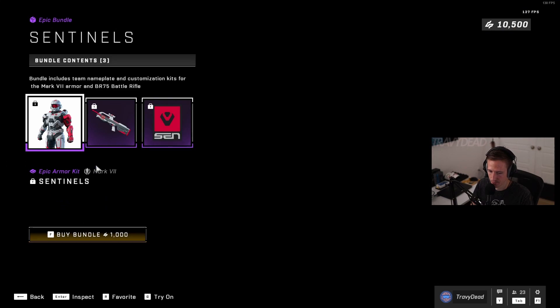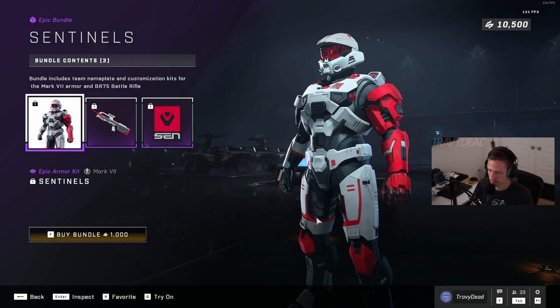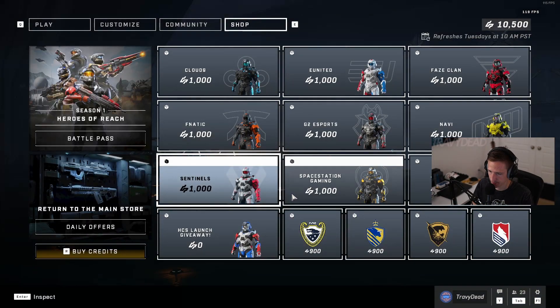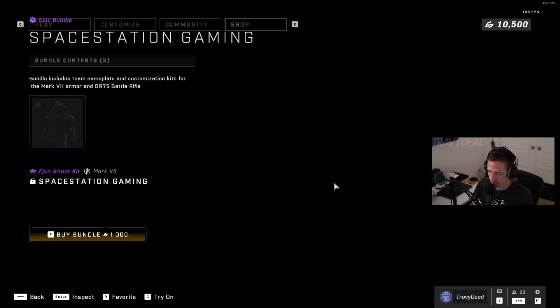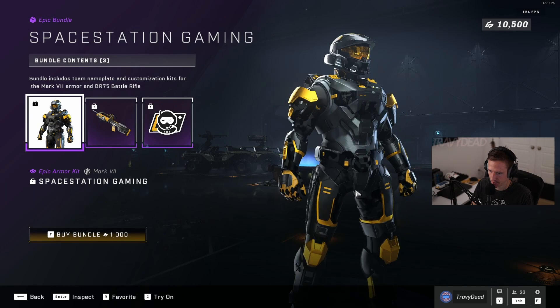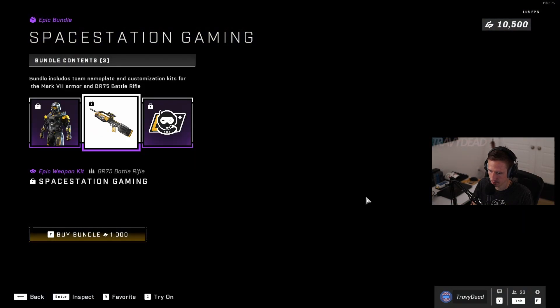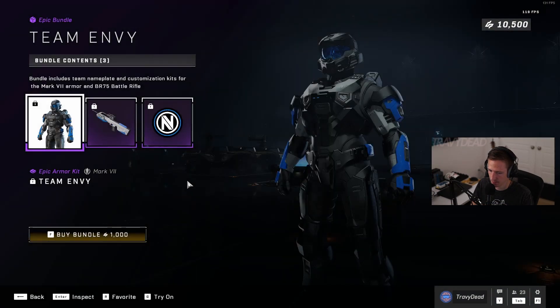We're gonna go through all of them really quick. I like this one — I like one of the arms being a different color. Some of these are really cute. Space Station looking cute, not too bad. Team Envy.